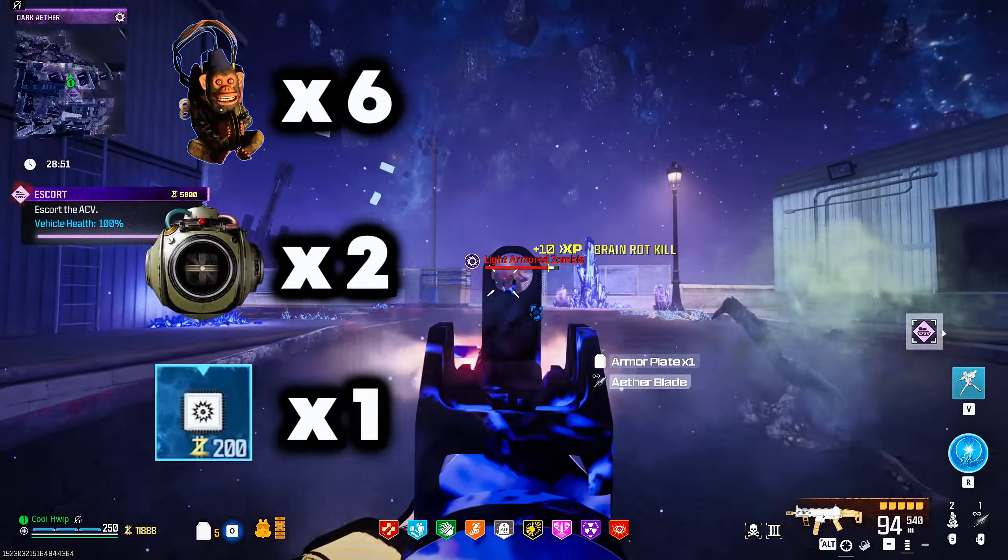I always bring in six monkey bombs, two Casimirs, and one turret circuit. If I can bring in a sentry gun, I'll bring one. I don't really find the Juggernaut to be all that useful for this solo run through the regular sigil. We're going to use the Striker 9 in this game — I'll throw that build up on screen. It's held its own, not the best gun in the world, but you can certainly try it out.